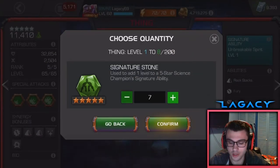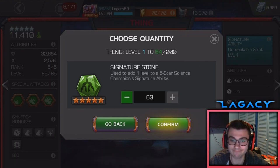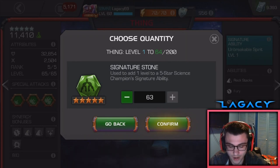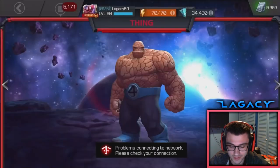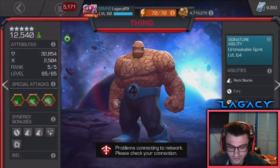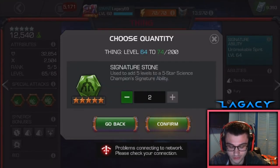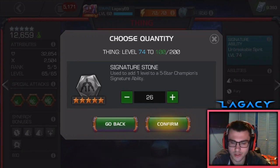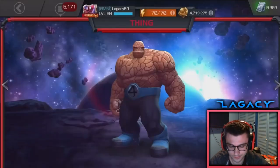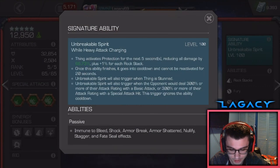I'm gonna be feeding him pretty much all the sig stones. Let's give them all to Thing and give him all the science ones — take him up to sig 65. His prestige is actually over 10,600. I thought it was in the 10,500 range, but it's even more than that, which is just crazy. So here we go, taking him to sig 74 and I'm gonna go ahead and take him up to sig 100. I'm gonna leave him there for now — got a couple more generics but it's not gonna increase my prestige right now.